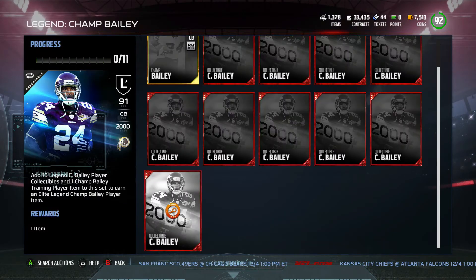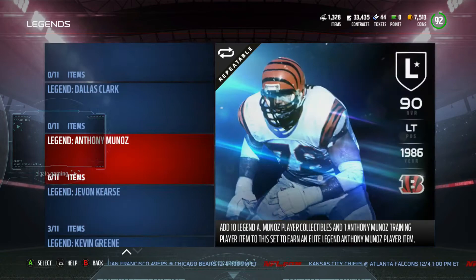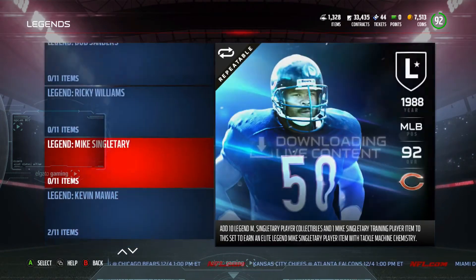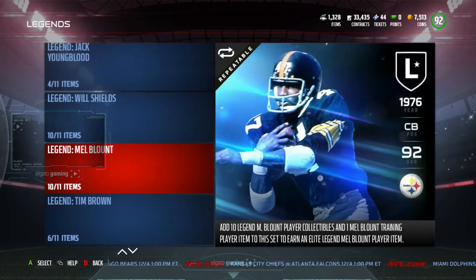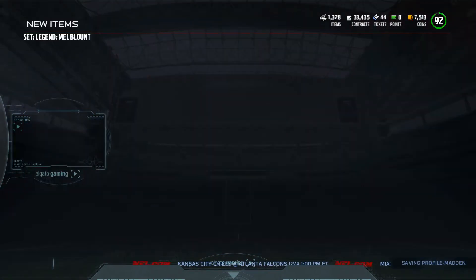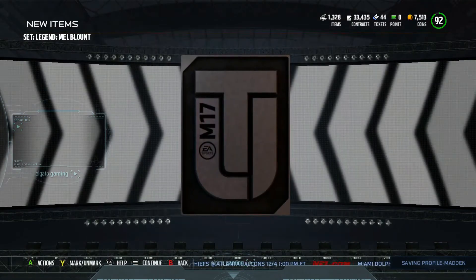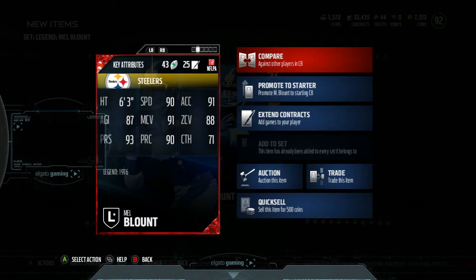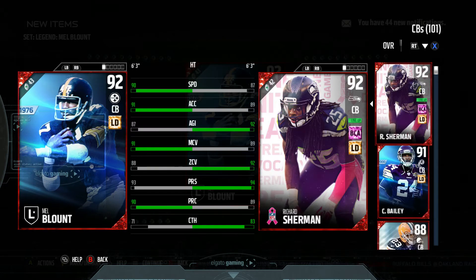Next we have got another corner — here he is, Mel Blount. He's going to be our second corner added today as we upgrade that corner scheme. We only had the 92 Sherman really, so we've upgraded it a little bit. 90 speed, 91 accel, 88 zone, 91 man, 93 press, 90 play rec, 87 agility.